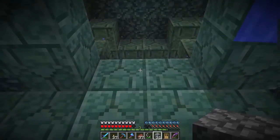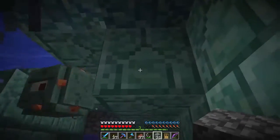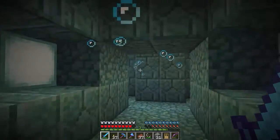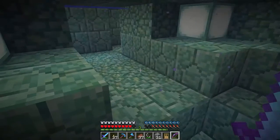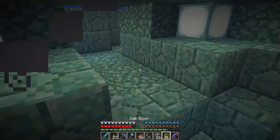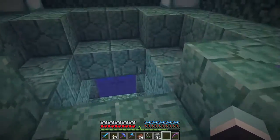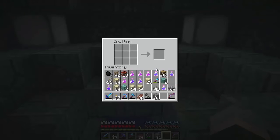We now have a defensive area. Let's just pop that there. Oh, that's where they were getting to me from! Okay, let's start exploring the area. Let's get a bit of food on the bar. Oh look at this — sea lanterns! So our first gold is in sight. Let's stick a door there, and I now need to make some more doors.